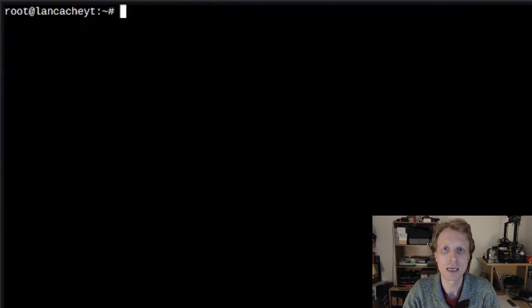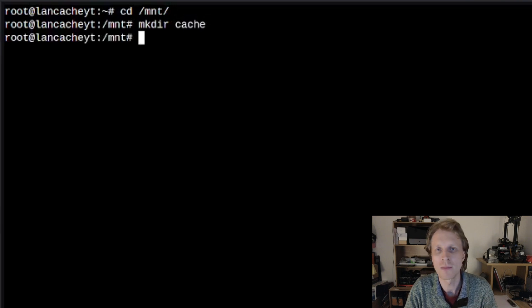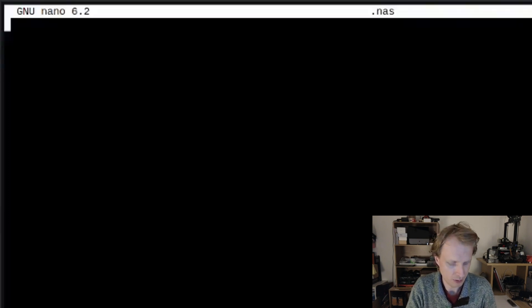Next we need to set up the Samba mount. I'll keep my Samba mount location inside the /mnt folder. I'll `cd /mnt` and create a folder called `cache` — that's where I'll mount the Samba share. Next we need to create a credentials file to access Samba. I'll leave that file inside the root folder: `nano /root/.nas`. Putting a dot in front makes the file hidden.